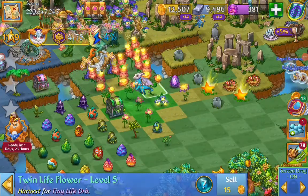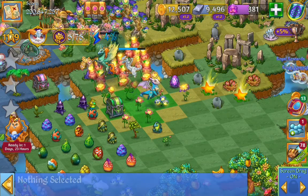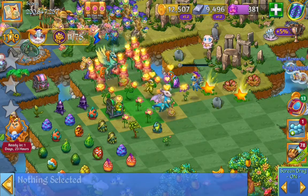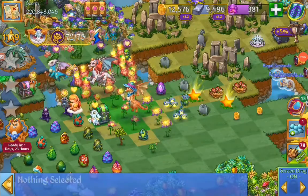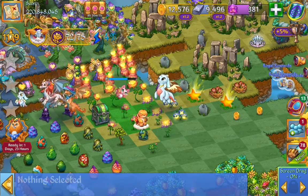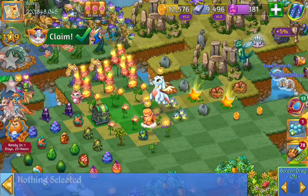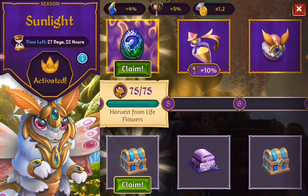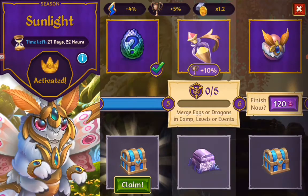So here we are back at camp. Harvesting, merge those flowers. I have to make it 75 times. Almost there, 72. And that's that. So we got the mystery sapphire egg. And we got another chest.